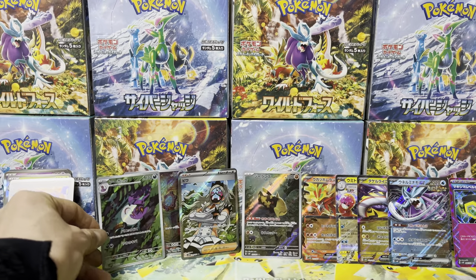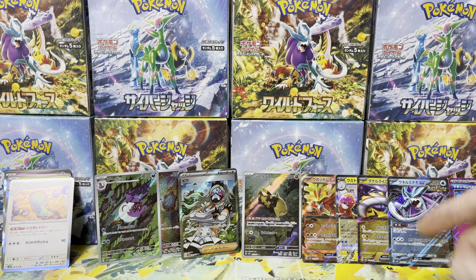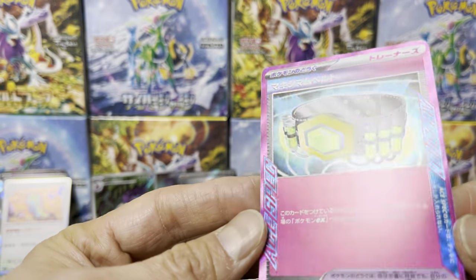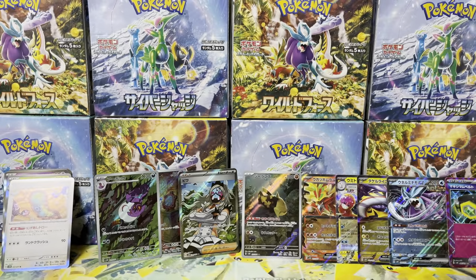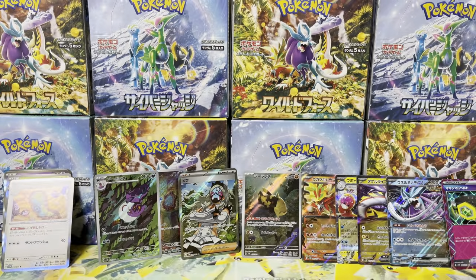Nice art. So not bad — four EXes, three ARs, very nice. Biwa, Eri trainer — we could have done much worse. And we did get the Maximum Belt Ace Spec! I think these cards are gonna change the TCG gaming again. Anyway, thank you so much for watching guys. Next one to open is Cyber Judge — see you guys in the next video. Pika pika, peace!